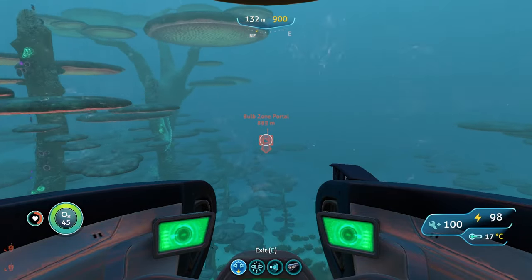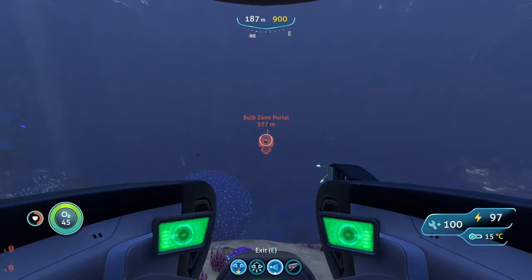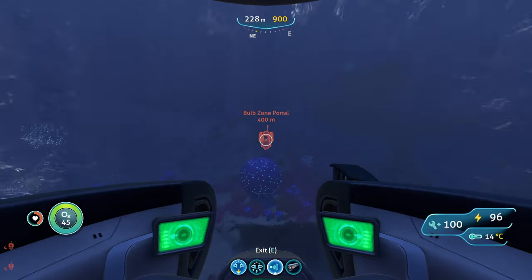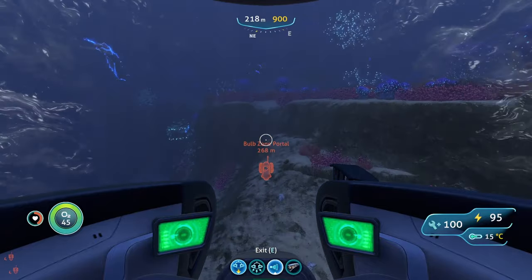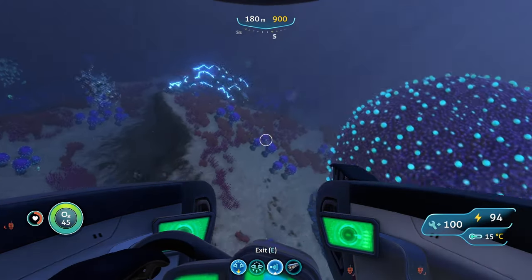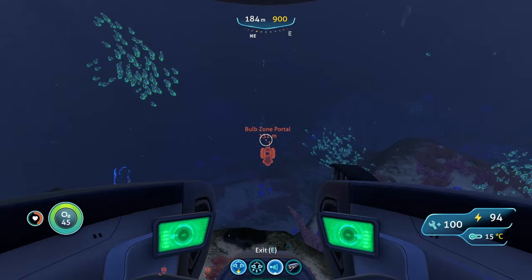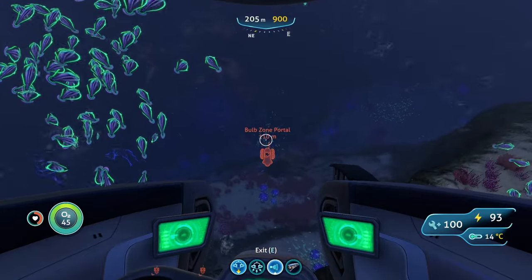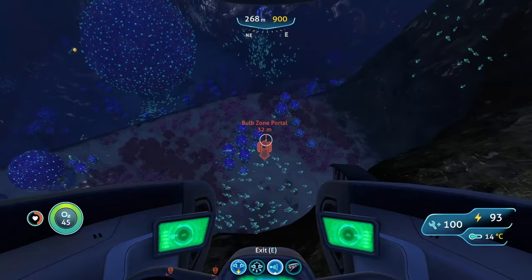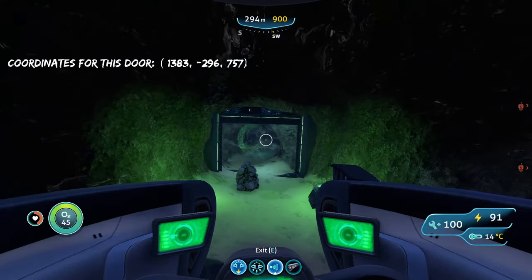Once you reach the Bulb Zone biome, keep going straight in the same direction. You're going to eventually reach this big drop. You'll see these two giant bulb trees and then it just drops straight down — head straight down in the same direction you were going, hugging the rocks to stay close to the biome. You should eventually see these green lights, which is going to be the alien door that leads to the alien portal. Head on into this alien door right here.